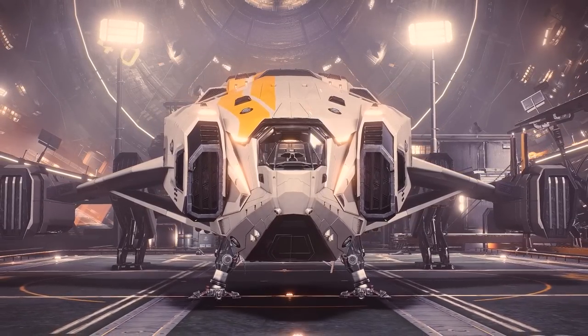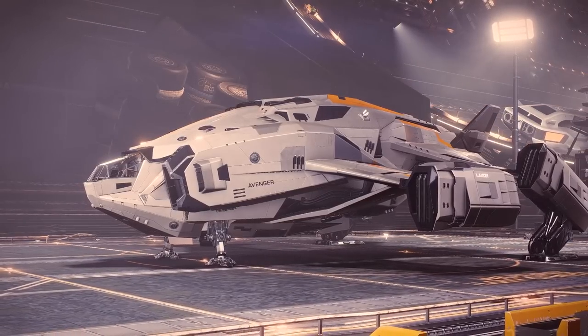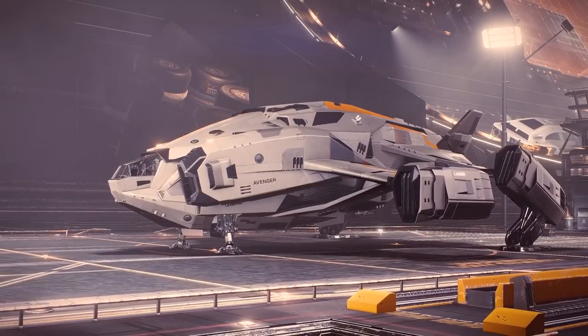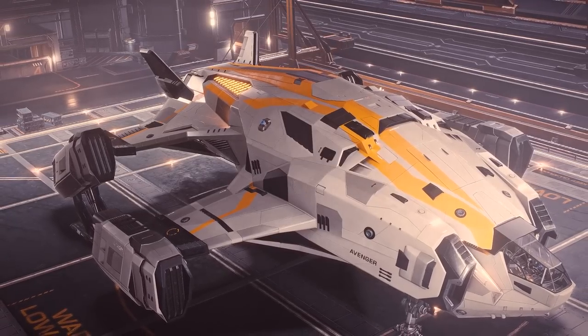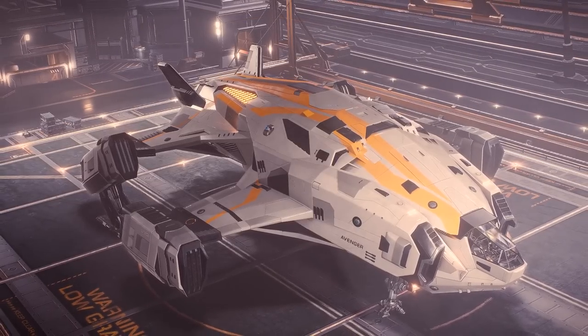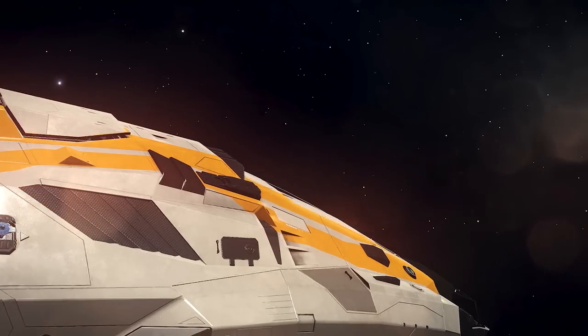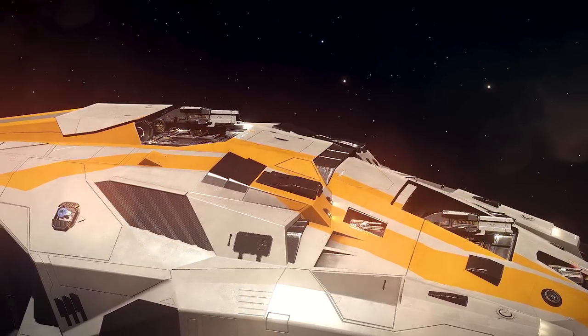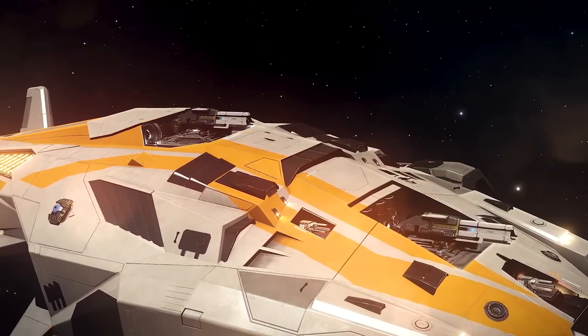And since it was designed by Lakon, you'd think the Chieftain looks like it was made to transport things. And you'd be wrong. This ship is not a troop transport, or a cargo hauler. And it is definitively not an explorer. No, this ship here isn't devoted to carrying anything but death and hellfire. Sweet, glorious hellfire.